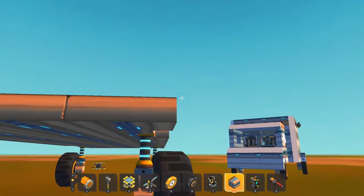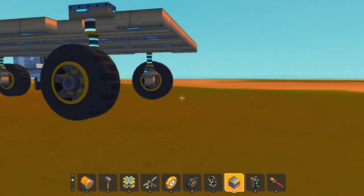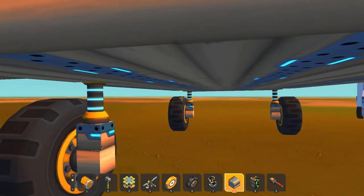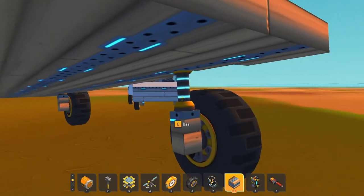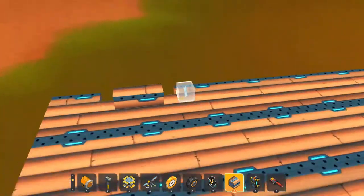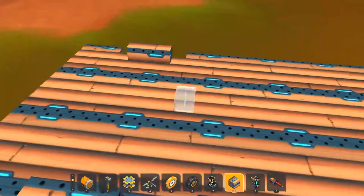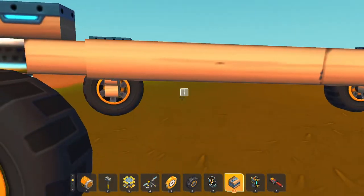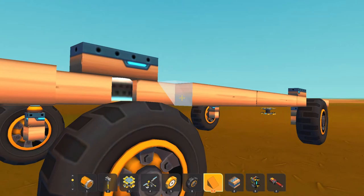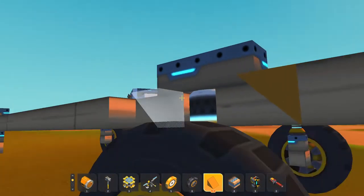Let me actually make the front of this first. These really aren't needing to be at max stiffness — we can lower the suspension stiffness. Honestly, that's a good enough stiffness. The doors are right there, so let's get some wedges for good looks.